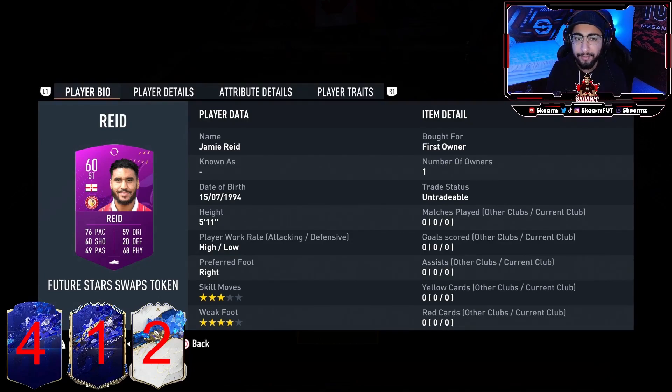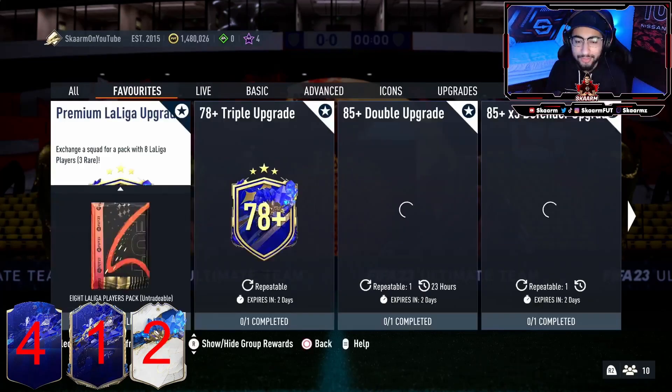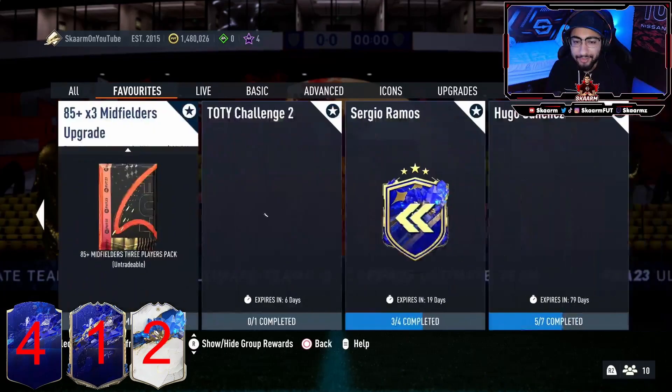Token number two is under the SBC menu under the Team Leader Challenge number one. I haven't completed an SBC solution for this as I just missed out, but you guys can still definitely do this — it's super easy. It's like a 78-rated squad or something and you just have to go between like two leagues. It's going to cost you guys like 5,000 coins or less.